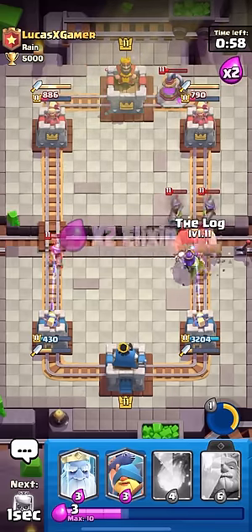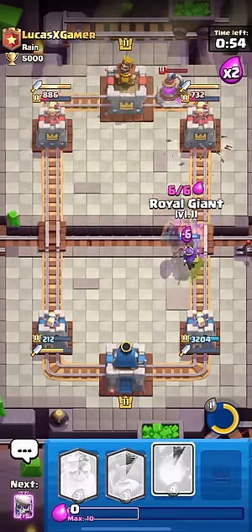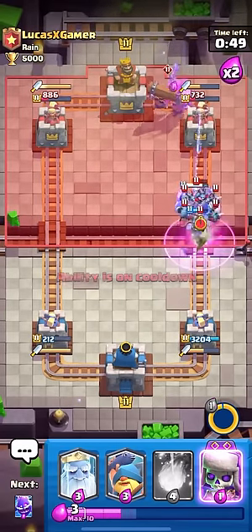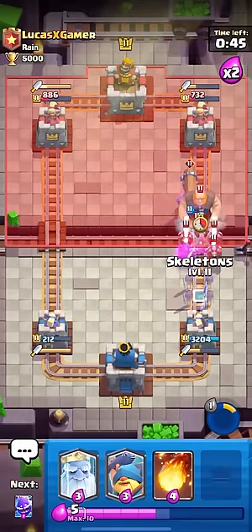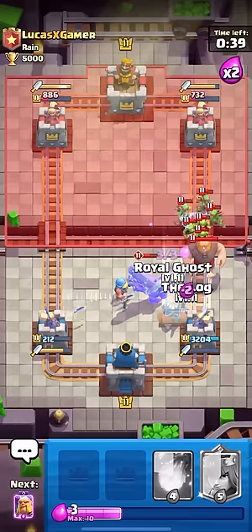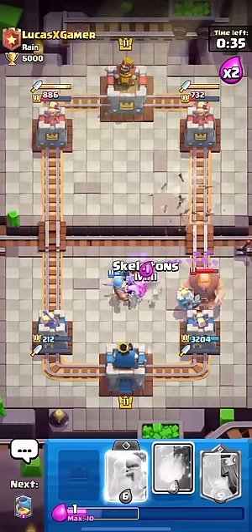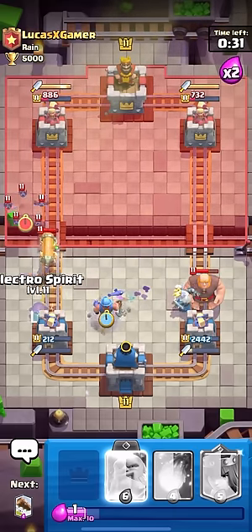I'm going to Royal Giant here. He might get a Minion Horde down, but I think I should take the Tower either way. I'm going to go for the ability here to take out that Minion Horde. I'll kill Evo Skellies here, then Fisherman. Oh wait, the Evo Bataramp's going to kill them. I think I lost. Wait — the other Tower is helping out though, doing quite a lot of damage. That Bataramp got shredded by the Fisherman, so it looks like the Fisherman does work very well with the new Tower.